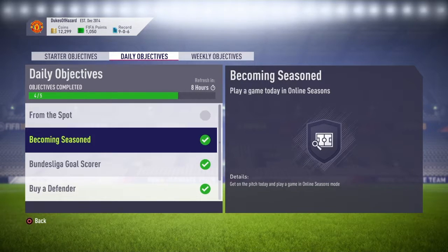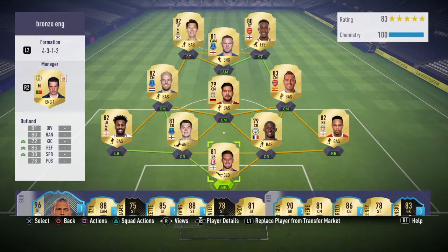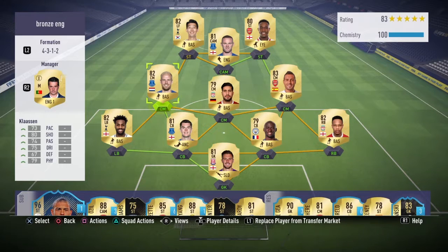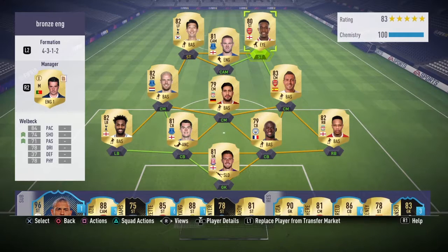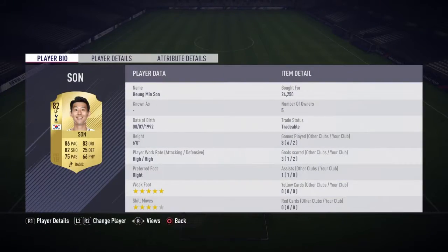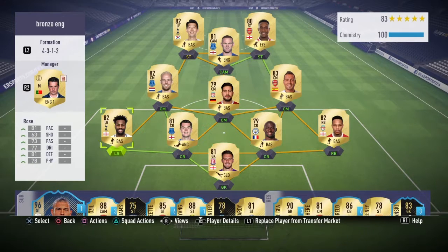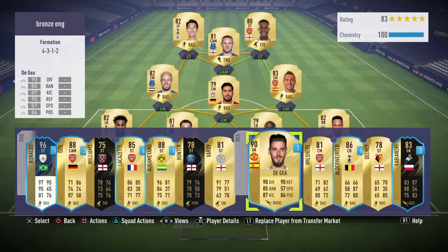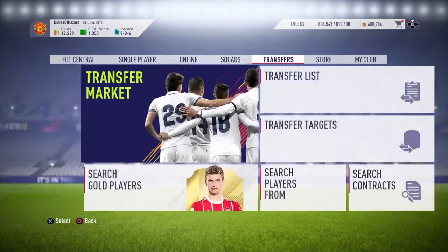Let me show you guys my squad real quick. I've got Butlin, Danny Rose, Michael Keen, Mangala, Daniel Klein, Santi Cazorla, Emre Can, David Clawson — I packed him, hoping he's good because I had Wilshere there and he's garbage — Rooney, Sawn, and Welbeck. Sawn is amazing, he feels amazing. Welbeck's pretty good but he misses some open shots sometimes. Butlin can just go — I'll play the loan player there for now.